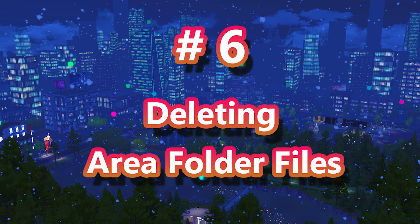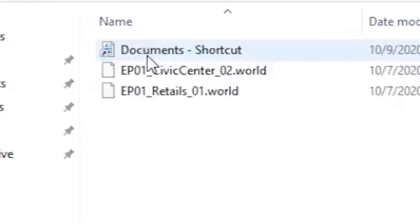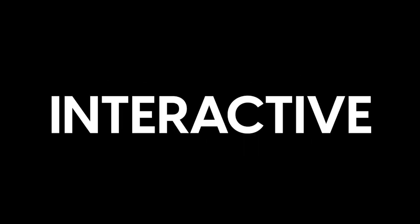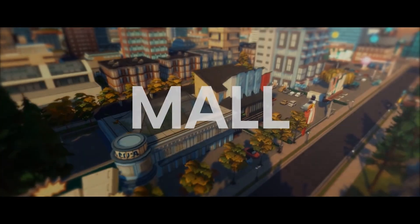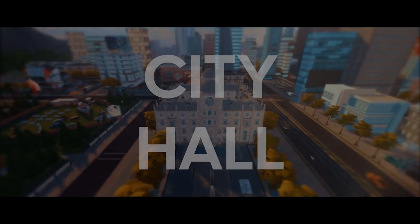Number six is also for manual installation, and it has to do with the files under your area folder. Some people have been deleting all the files in the folder, but this isn't necessary. You only need to delete two files: EP01_retails_01.world and EP01_civic_center_02.world. Those are the only ones that have to be deleted and replaced when adding the new custom ones — I recommend just copying and pasting them and pressing replace. All other files in that folder remain.